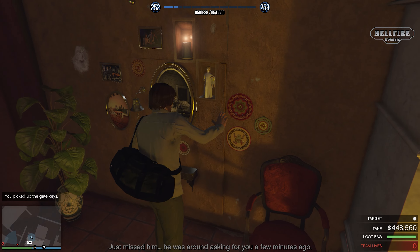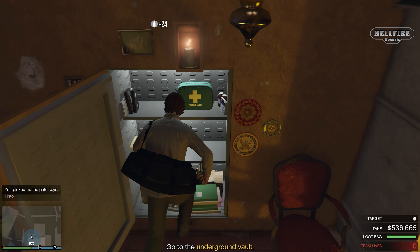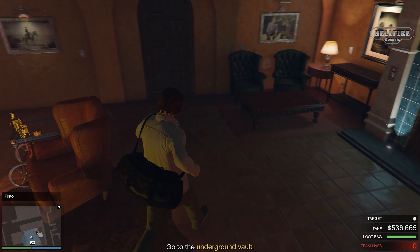In the wall safe in El Rubio's office you can get an amount between $50,000 to $100,000 and it doesn't fill your loot bag.